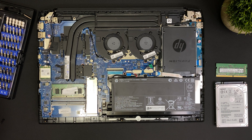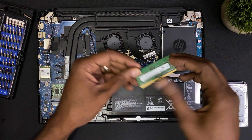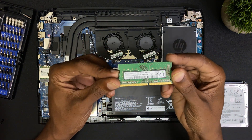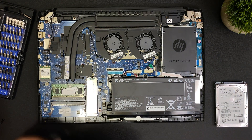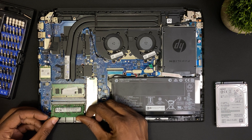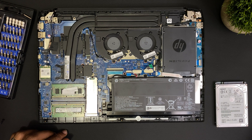For the upgrade I'll be installing another stick of RAM and an additional hard drive. For the memory configuration, there is 8 GB of 2666 MHz DDR4 RAM pre-installed in one of the slots on the motherboard, with the other slot empty waiting for a dual-channel upgrade. I'll be using this 8 GB 2666 MHz memory stick to match the one already installed, and this will put the laptop in dual channel mode.